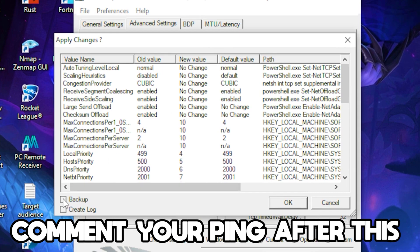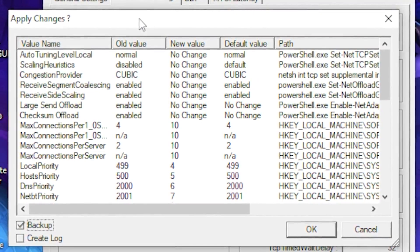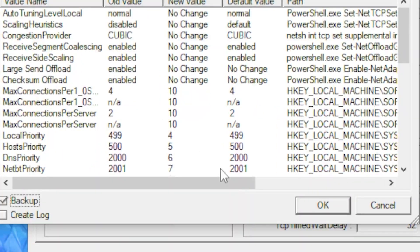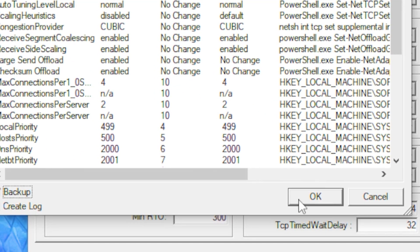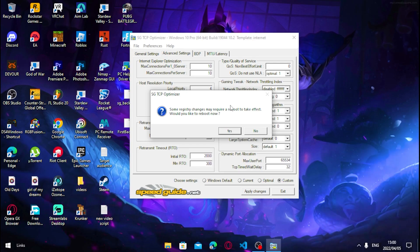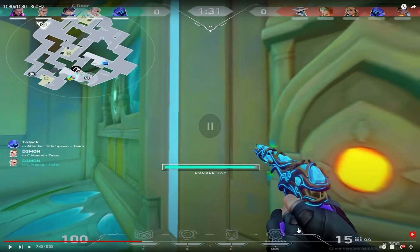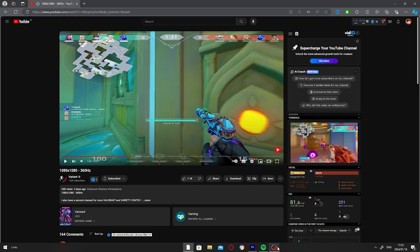Click Apply Changes and a small dialog box will appear. You can click the backup option just in case anything happens to your PC, but nothing should go wrong. Click OK to finish. If you're having problems with a low-end PC or want to boost FPS in other games, subscribe for more content. Thanks for watching!